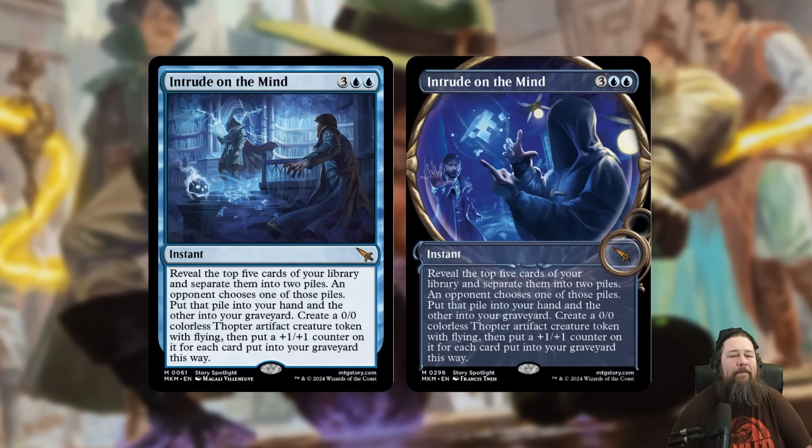First up today, we got a blue mythic that I currently think is kind of being misunderstood and underrated, and that's Intrude on the Mind. Intrude on the Mind is a 5-mana instant. It says reveal the top 5 cards of your library and you separate them into 2 piles. An opponent chooses one of those piles, put that pile in your hand, and then the other into your graveyard. Create a 0/0 colorless Thopter artifact creature token with flying, then put a +1/+1 counter on it for each card put in your graveyard this way.